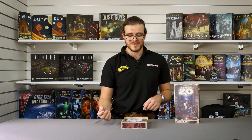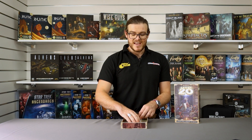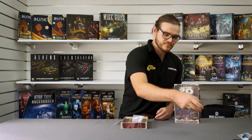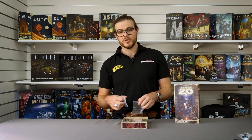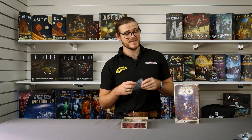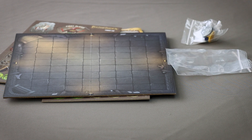It also folds in half for very easy transport. These standees each have a plastic base, color-coded for the different players, as well as their own bag for easy storage. We've also included two other bags for making sure your tokens and cards stay nice and safe between games.